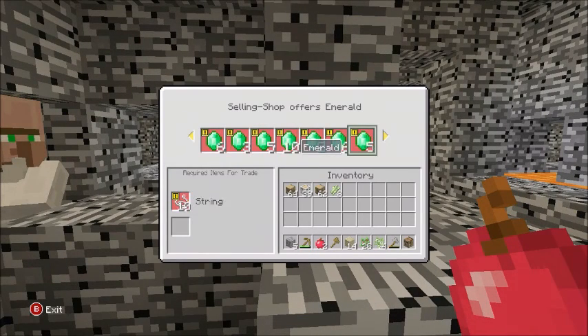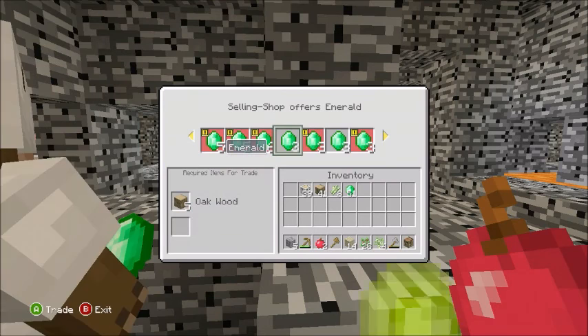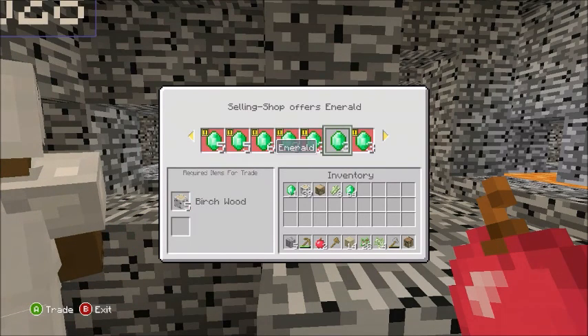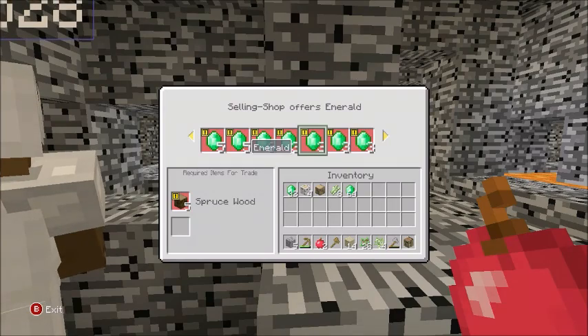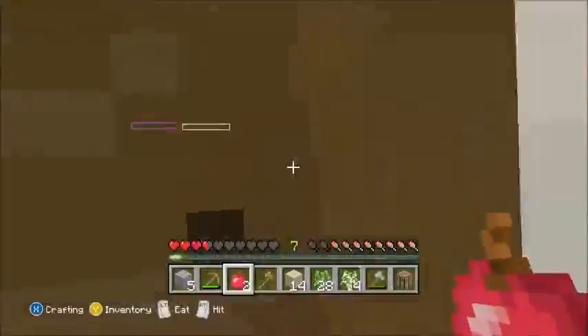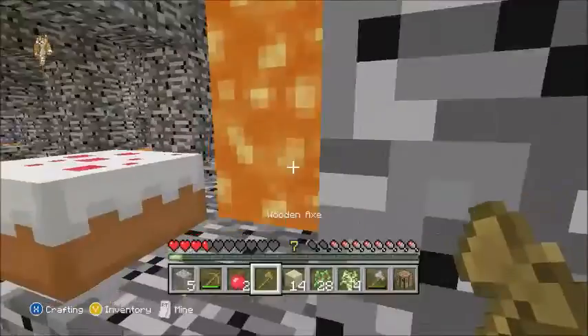Let's get ourselves some wood to sell. Actually let's just sell everything - the numbers are really stacking up! Let's sell the birch wood too. 64 and 12 - okay let's do that.